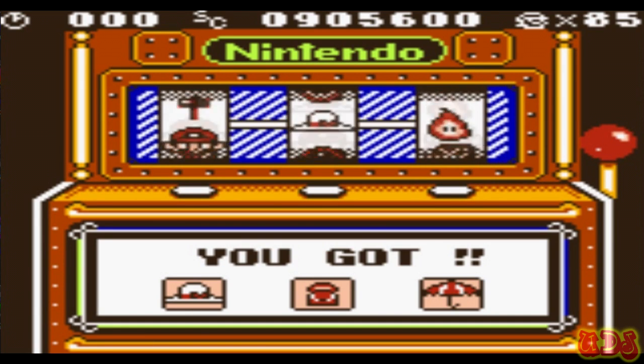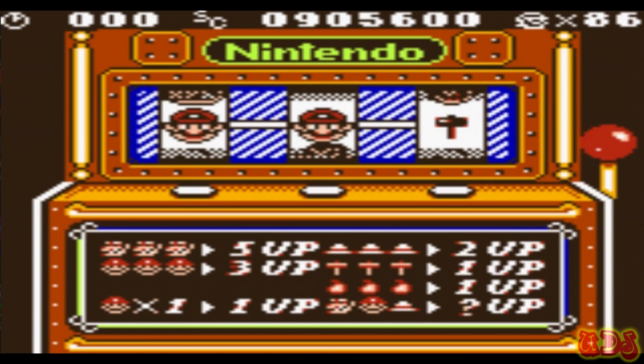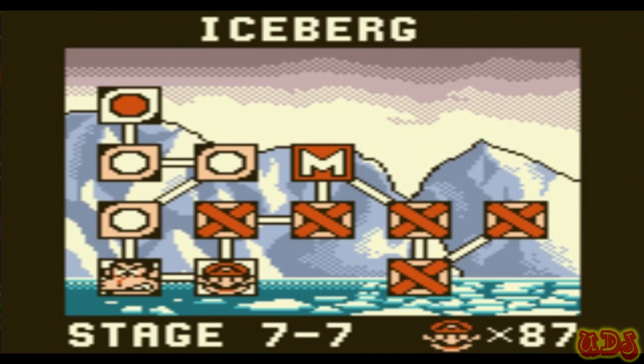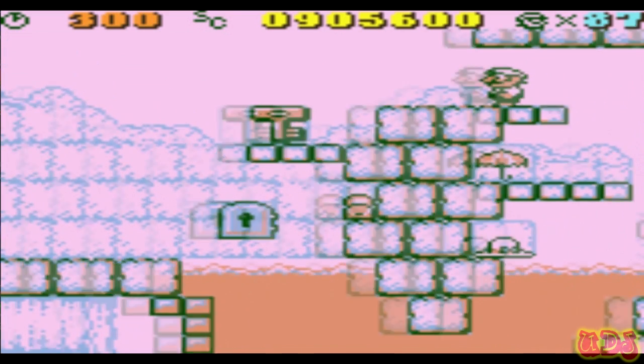If we can get back some of those lives we lost... it's a slot machine, so I doubt it because I never do these right. That's the second time that's happened. All right, next level 7-7 with 87 lives.